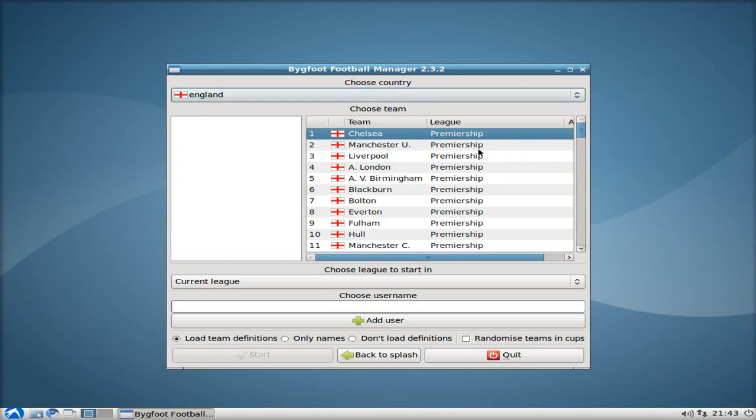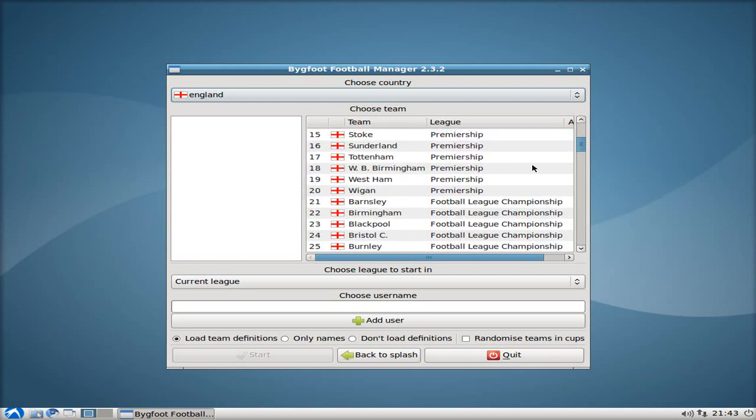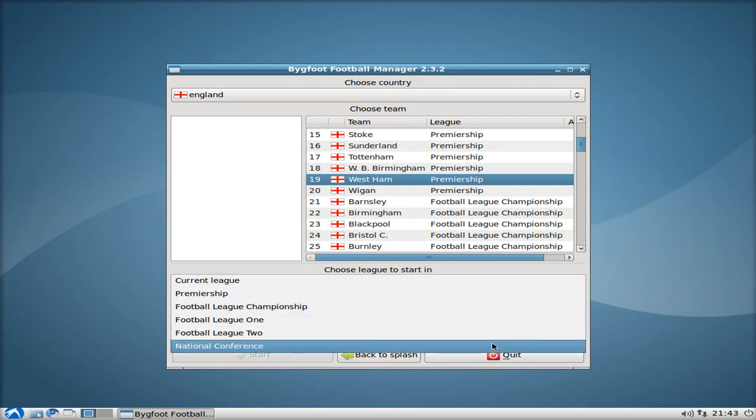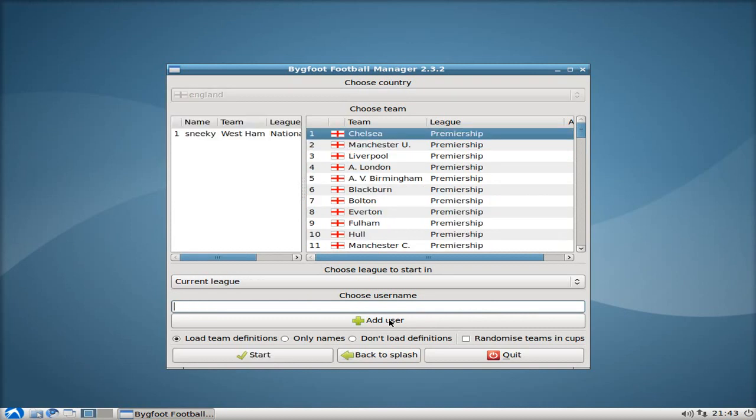Anyway, you choose your country. I'm going to go down and choose West Ham. Yes, I'm a West Ham supporter — you don't choose to support West Ham, you're born into it. You choose your league; we might as well be in the Conference, so I'll put the Conference in. You choose your username — I'm going to put in Sneaky, because that's my name. Add your user, and basically you click on Start and begin your game.